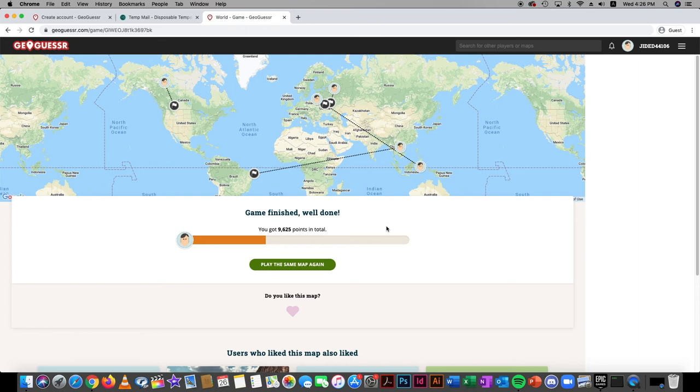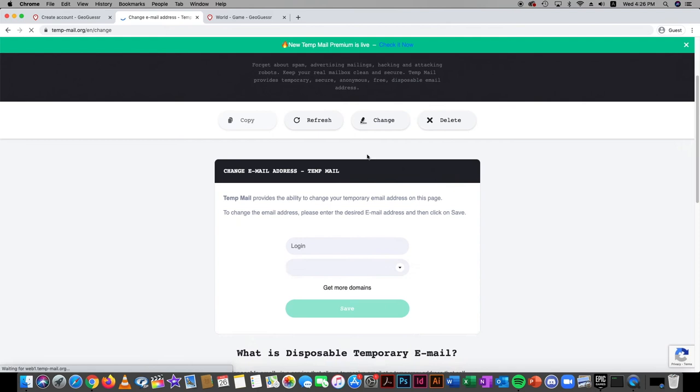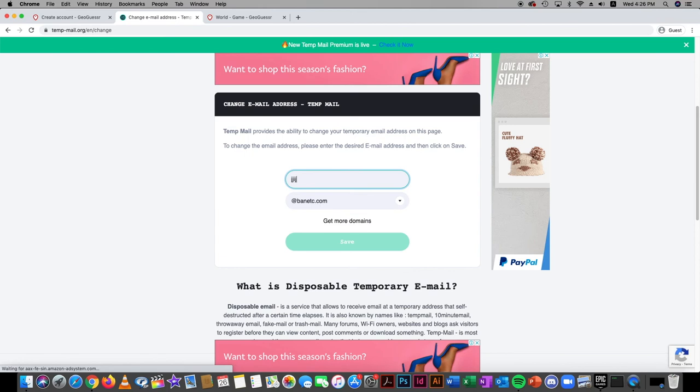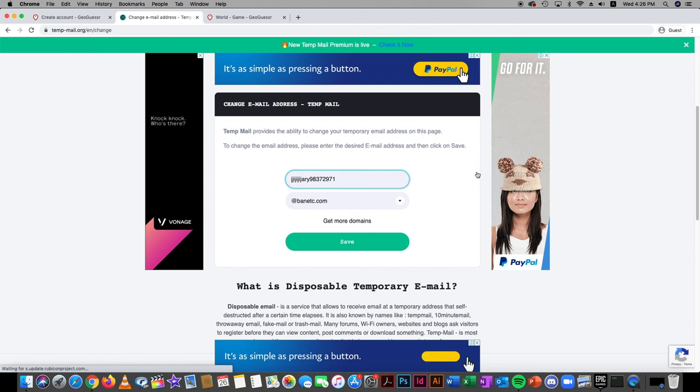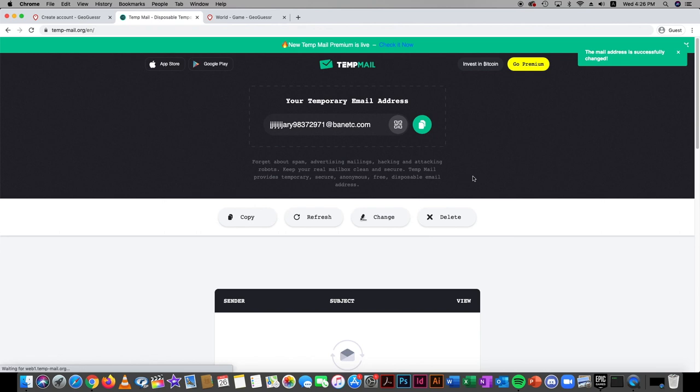We'll end the episode here. If you want to keep playing, go back to Temp Mail, click 'change email,' type anything in, spam it, save it, and you've got a new email to play another game. We'll see you in the next episode of GeoGuessr or any other game. Hope you enjoyed — leave a like and subscribe!